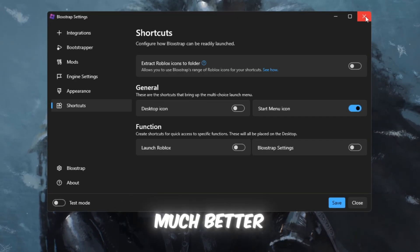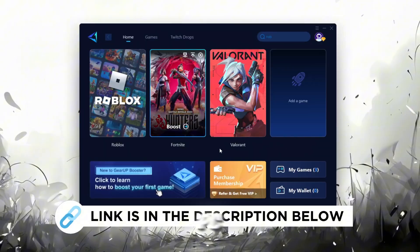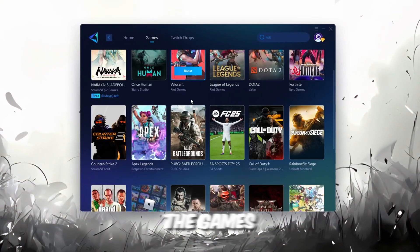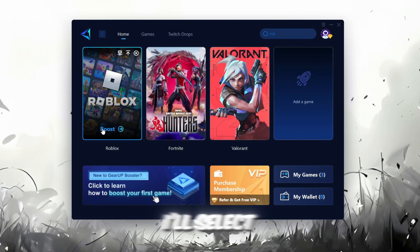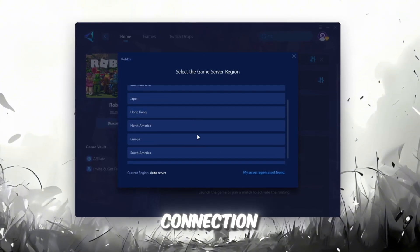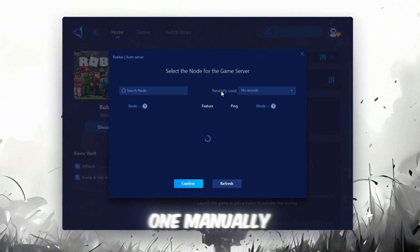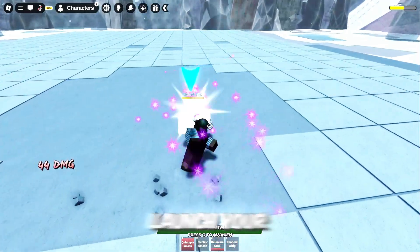After testing both launchers, Froststrap clearly performs much better. But first, here's a helpful tool to make your Roblox connection more stable: download the Gear Up Booster tool from its official website — the link is in the description. After downloading, install it and sign in with your Facebook or Google account. On the Home tab you'll find all games installed on your PC. Go to the Games tab to browse thousands of games available for optimization. To improve your network and FPS, go back to the Home tab, select the game you want to boost — for example, Roblox — and click the Boost button. The tool will automatically find the most suitable server for you. Choose your server region, always selecting the nearest server for the most stable connection. Go to the End tab to see a list of servers available in your region; you can choose manually or let Gear Up automatically pick the best option. I recommend keeping it on automatic. Finally, close the window and launch your game using Gear Up Booster.